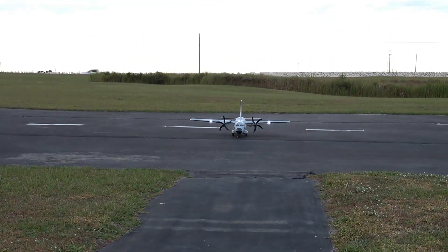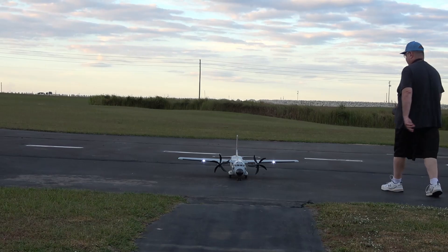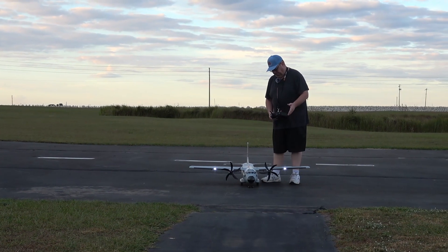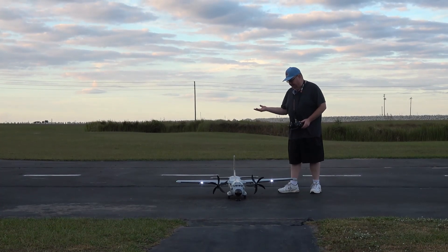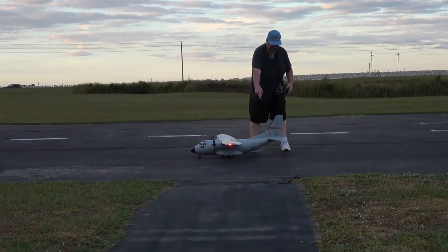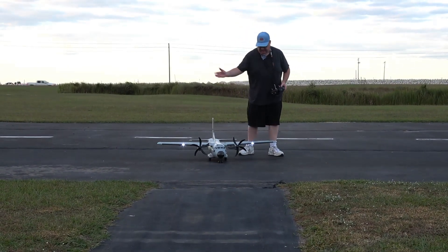Alright folks, that is the EC1500 twin. The EC stands for E-Flight Cargo. She's loosely modeled after a C-27 Spartan. Runs on 3S or 4S. She's got flaps, she's got lights, she's got a cargo bay door. If you're looking towards the back there, you can see the cargo bay door open. Now it's going to close. And she's got lights all over.